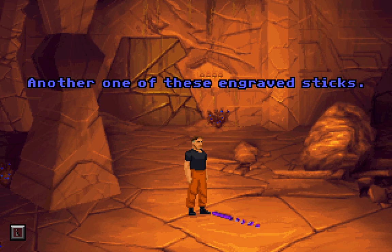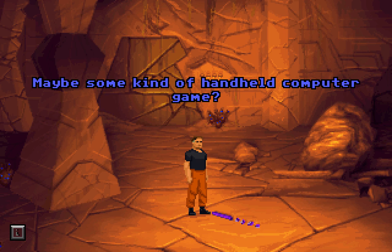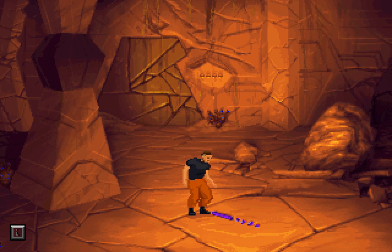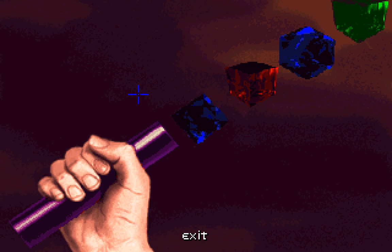Another one of these engraved sticks. What are they? Wands? Batons? Bludgeons? Maybe some kind of handheld computer game. With my luck, it's a hand grenade. Let's grab it anyway. More importantly, let's have a look at it while it's in our inventory. And now you can see why they're important — because they're actually some kind of combination.